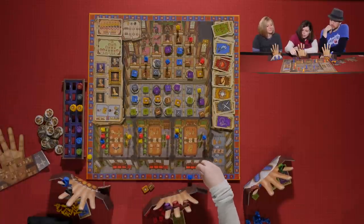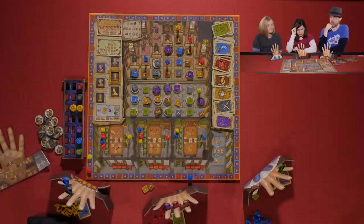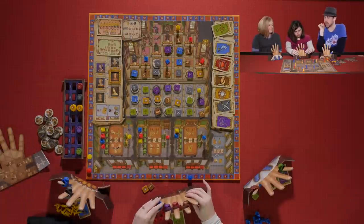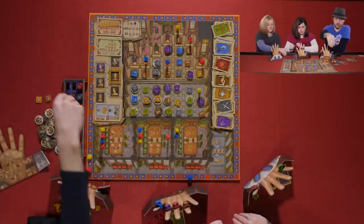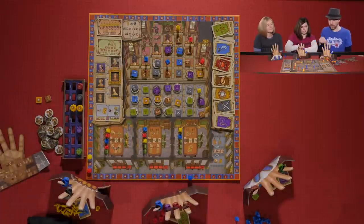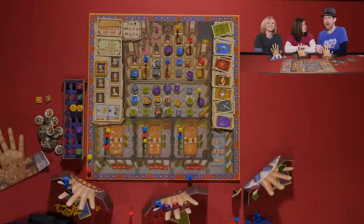Everyone is done. Lords are retrieved, spent tokens are discarded out of the game, and courtiers move back to their seats. The first player marker passes to Sarah. We move the round marker to three and will fast-forward through round three, picking up in round four.